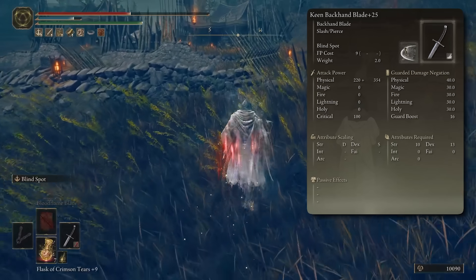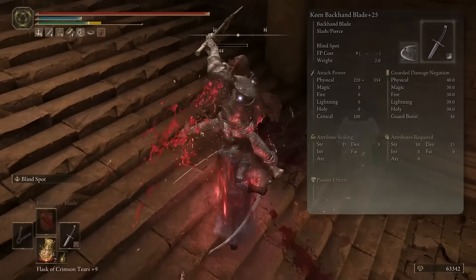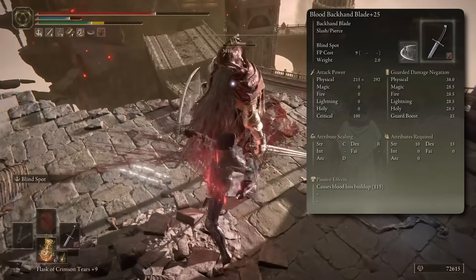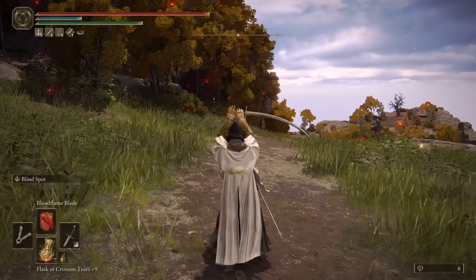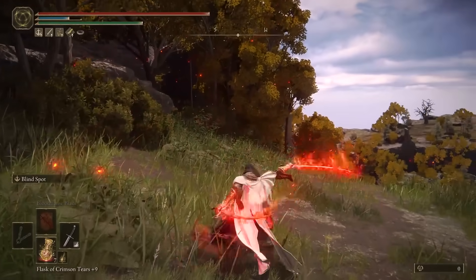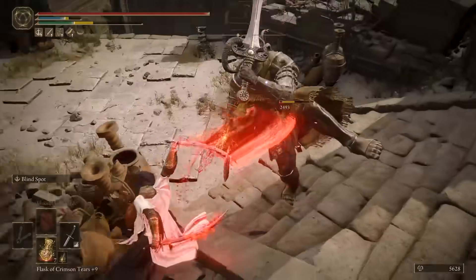This weapon scales really well on dexterity. At max upgrade, it has S scaling in dexterity, giving you a lot of damage. However, it doesn't have any native status effect buildups, which means you would either have to go for the blood infusion — in which case you're going to have lower damage since you don't get that S scaling in dexterity — or stick with maximum damage. Alternatively, you can use Bloodflame Blade to deal a lot of physical damage and build up bleed at the same time. If you're using Bloodflame Blade, remember you cannot use it with Occult Affinity, in which case you might want to go with Keen, which might end up being better overall because of that S scaling on dex.